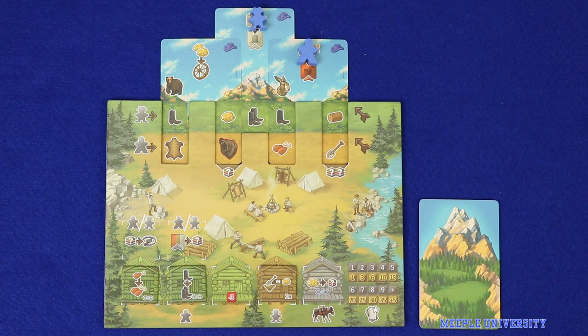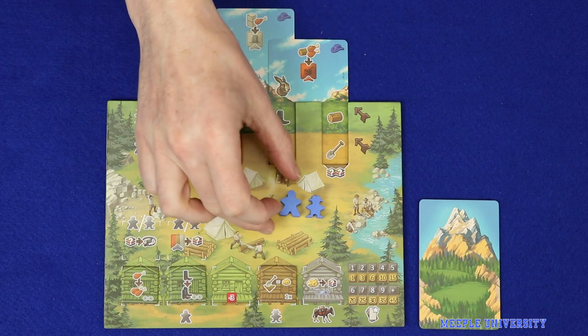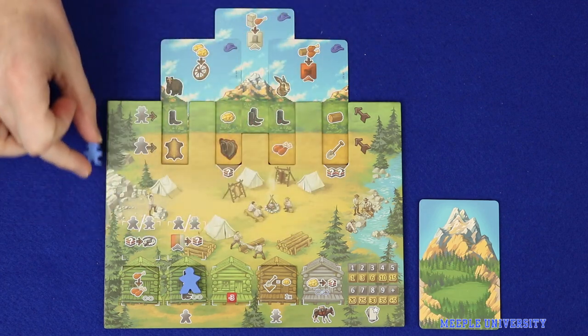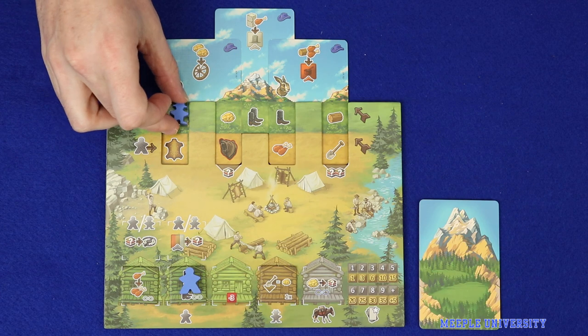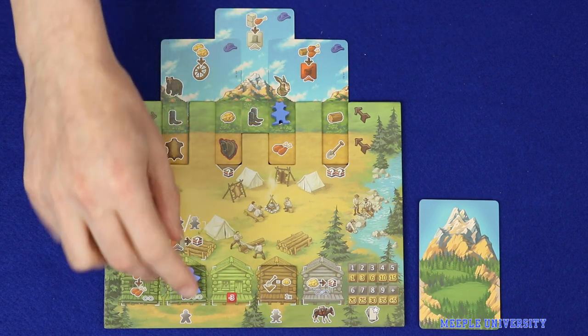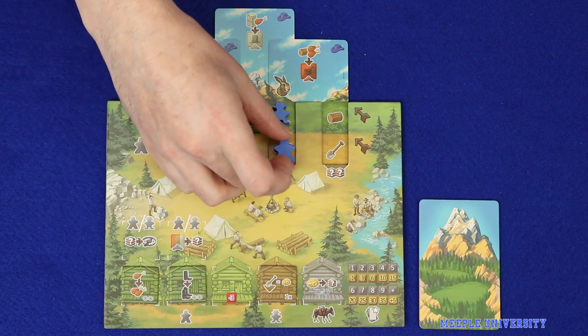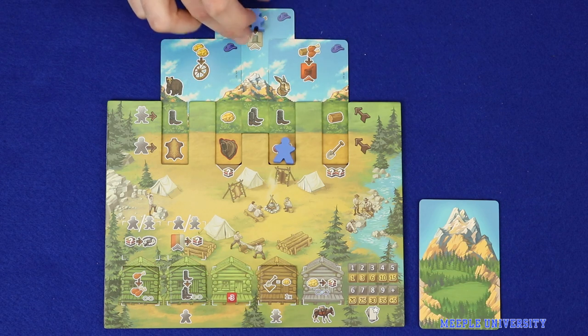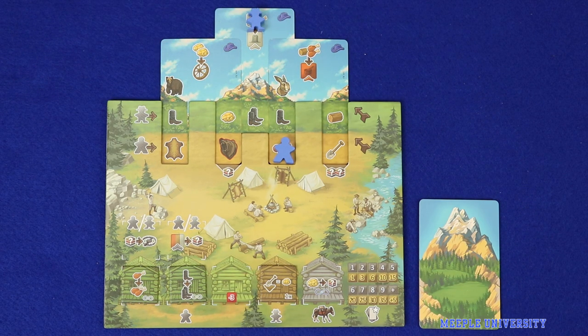Working out how to sequence this is the major part of your puzzle in Sierra West. For example, the hatless meeple could move to a cabin, then the hat-wearing meeple could bypass its cabin, go straight to its track and take four steps along its path, before the other meeple leaves its cabin and takes three steps, and then the first meeple continues and finishes. As long as each meeple moves only forwards, any sequence in this manner is allowable. There are two major reasons why you might want to sequence your actions in this way.